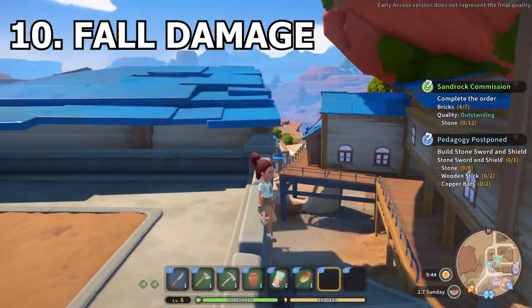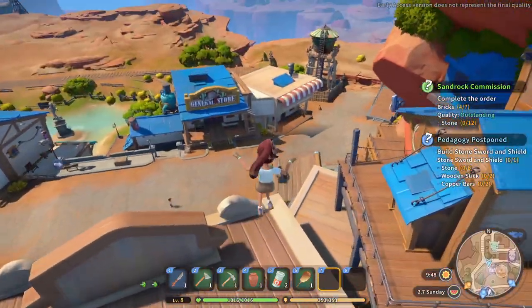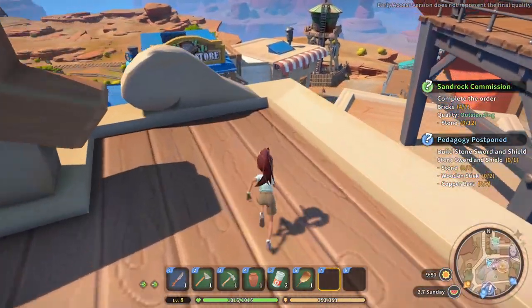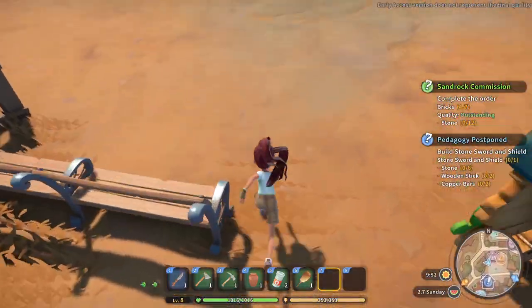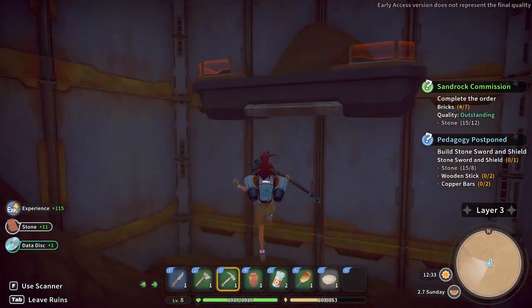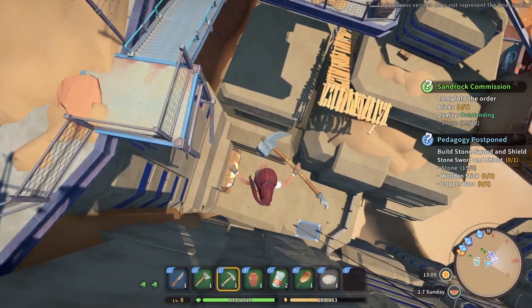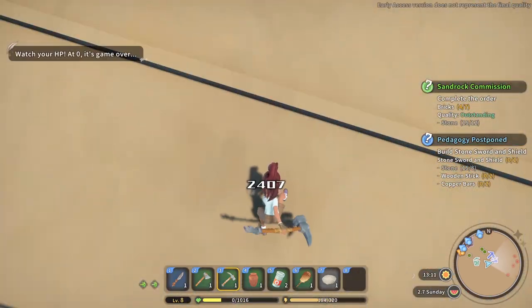It seems like there is no fall damage in this game. Normally you can parkour and jump from rooftops to your heart's content, but as soon as you leave the town's limits, all bets are off. If you fall from a great height, you will get hurt and can potentially die. It's especially easy to test while mining in the ruins, so be careful and make good use of your jetpack — and use the lift.